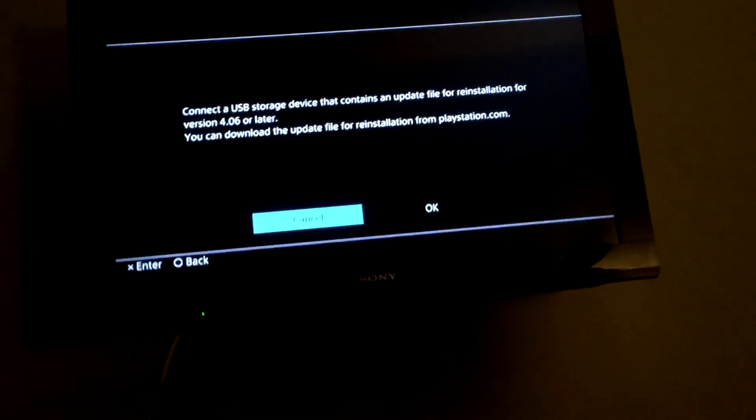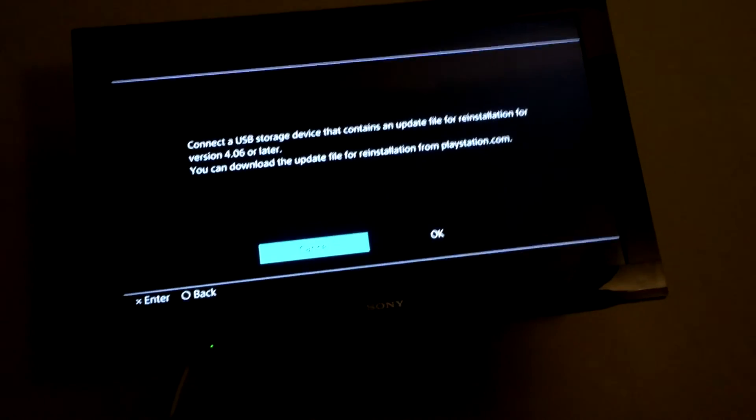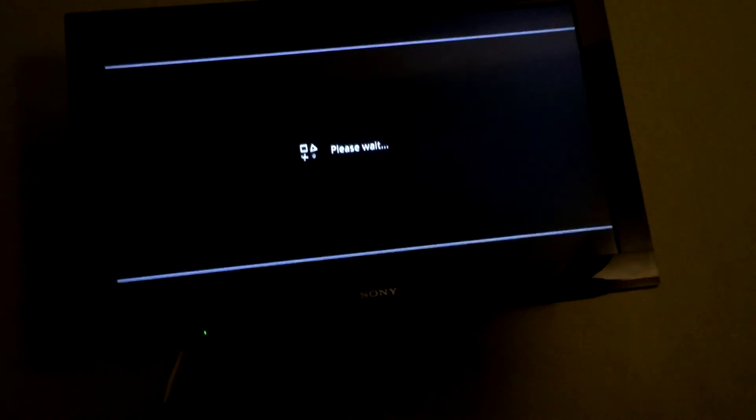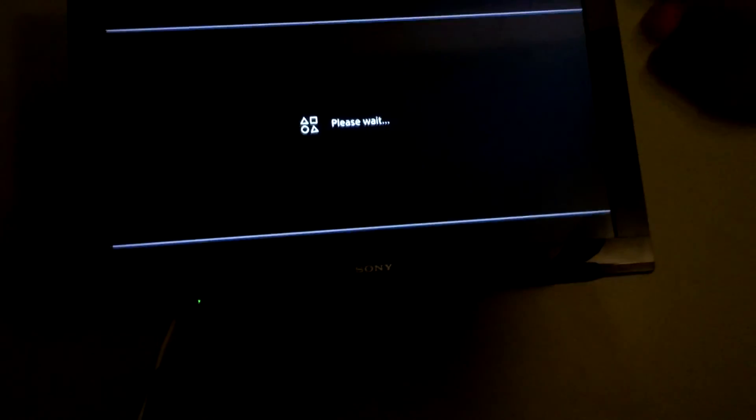This hard drive should work without a problem. Do not panic - it will prompt you with a screen. All you've got to do is turn on your DualShock. It'll say to connect the USB storage device that contains the update file - we do have that. Now we wait for this to install.